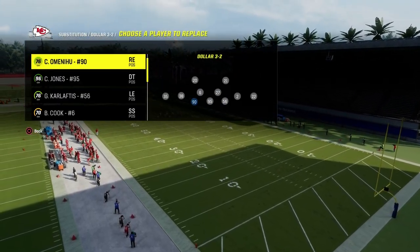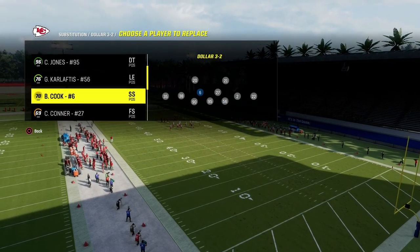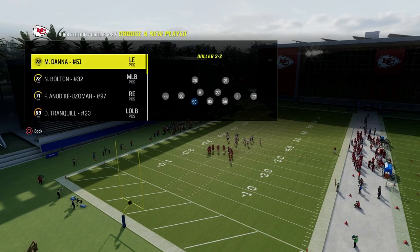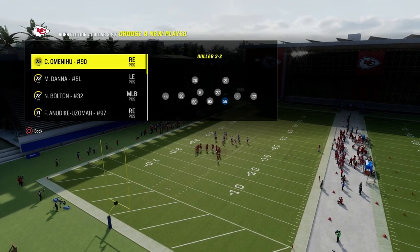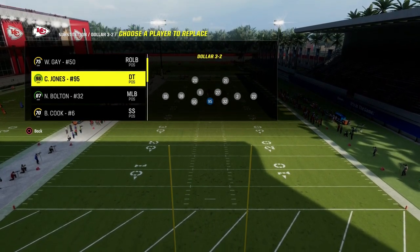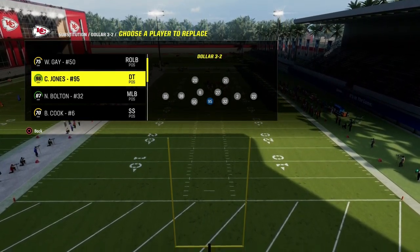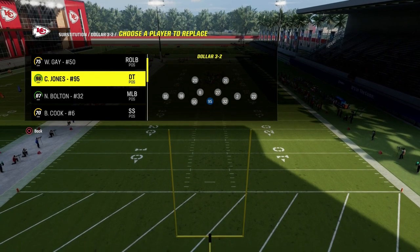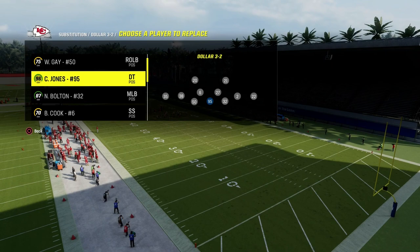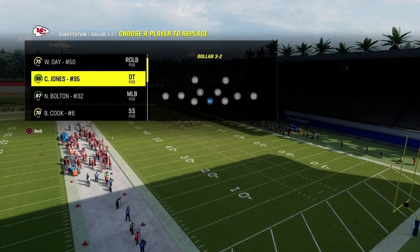It's really good, especially if you pair this with some of the coverage defenses. A couple key tips. Number one, we're in the 4-6 playbook. I would really recommend putting your fastest linebackers or high agility players at the defensive end positions. Your best pass rusher — the nose tackle right up the A-gap — really does a good job of pushing the pocket and shedding for your defense.